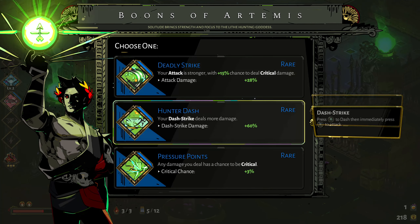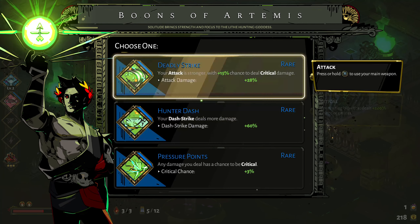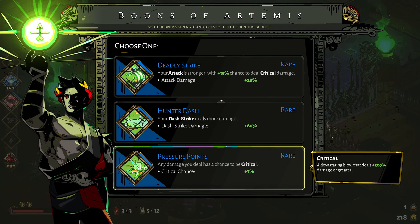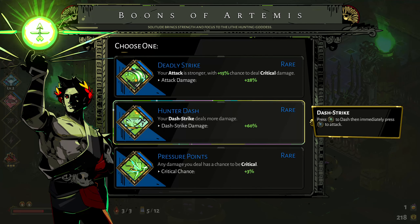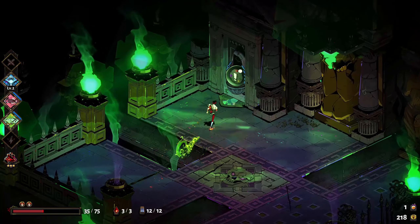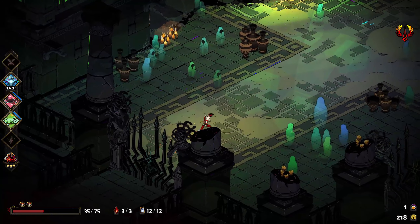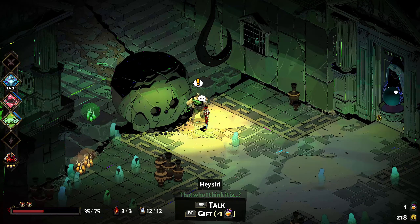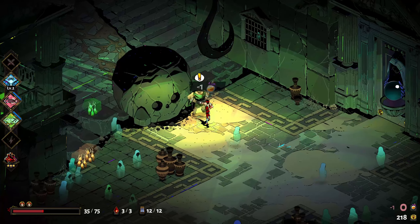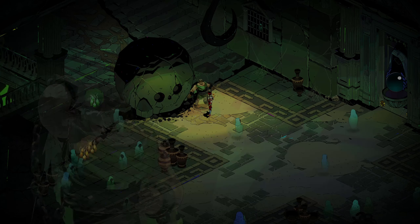Your attack is stronger - I mean, I want something a bit more than just my attack having a bit more damage. Crit doesn't count, and I don't value that much either. I'm dash striking a lot so we'll go with that. Sisyphus - what am I going to want from him? Obols, darkness, or heals? I'm going to go with heals, and because you're not guaranteed to appear on every run, I'll give you this nectar I found.